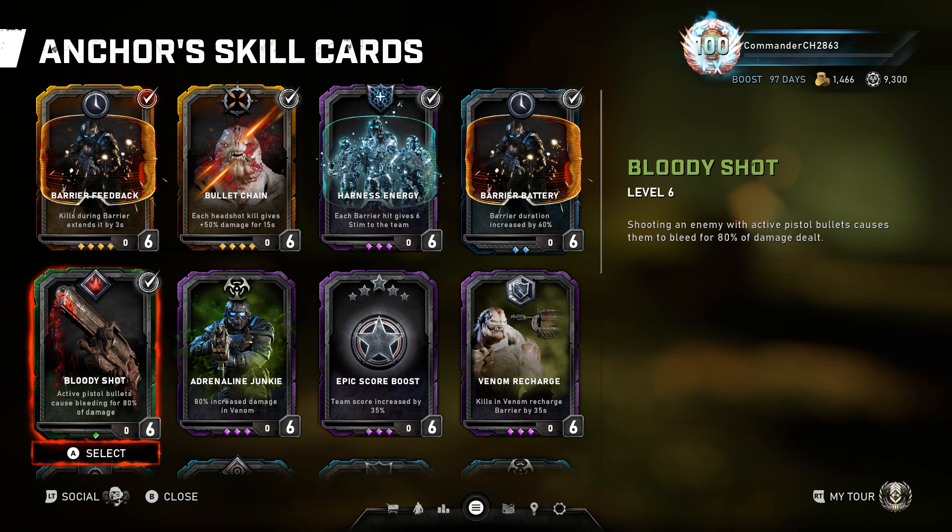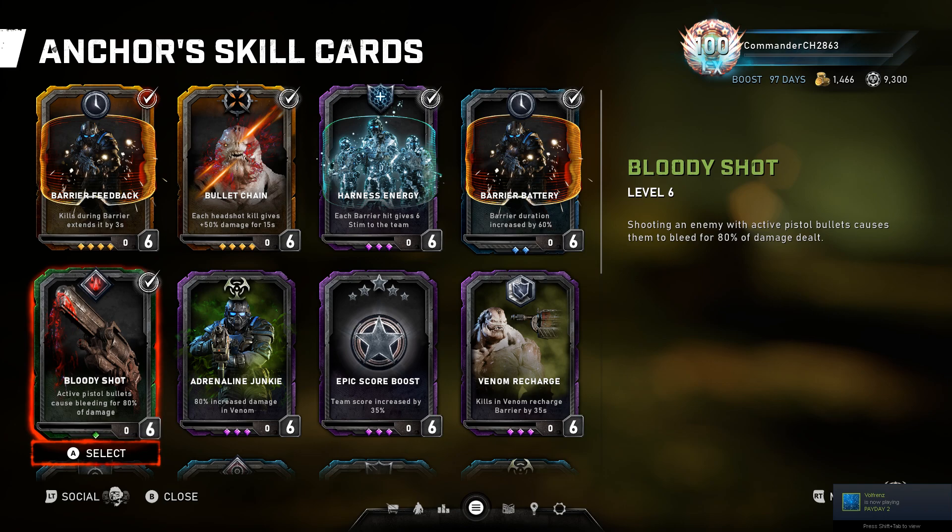With this setup you can absolutely destroy Horde — I've done a solo Horde with it. As an addition you can use a Boom Shot and Drop Shot as a secondary in case of a Swarmak with trouble hitting back blisters, but it's not mandatory. Keep in mind Bullet Chain also stacks Boom Shot damage — it buffs any damage except heavy weapons, which is why you want the Boltok. People were using the Tri-Shot but even back then it was absolutely pointless — you're way better off with a Boltok or a Longshot for very long range.